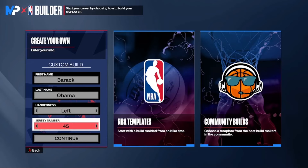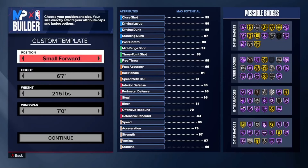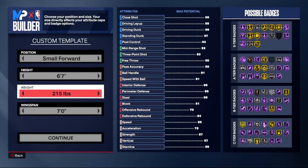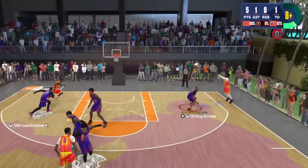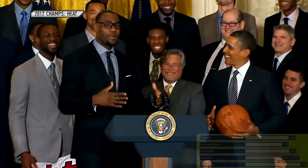I like to make mine at the small forward because I play a lot of random rec, but if you play with your squads more often, make them at the two. I go six-seven, 219 pounds, with a maxed out seven-four wingspan. Check the game plan physicals — you're big enough and strong enough to guard anything one through four.